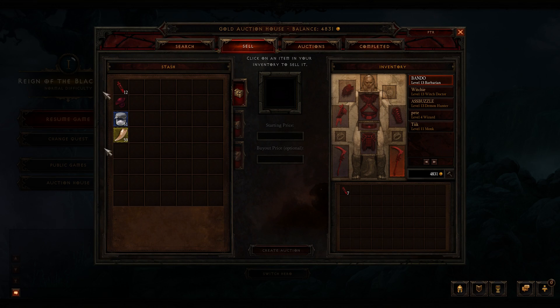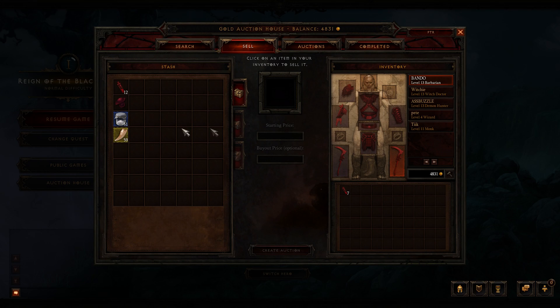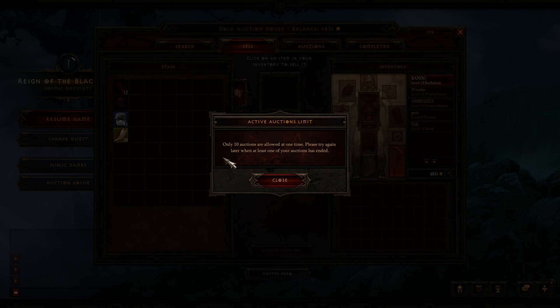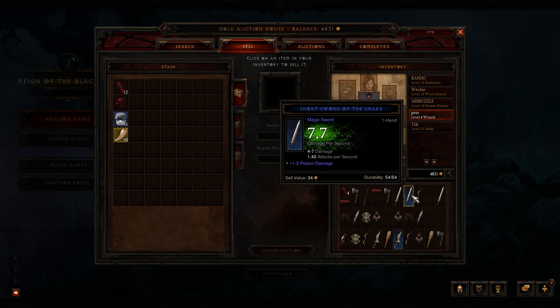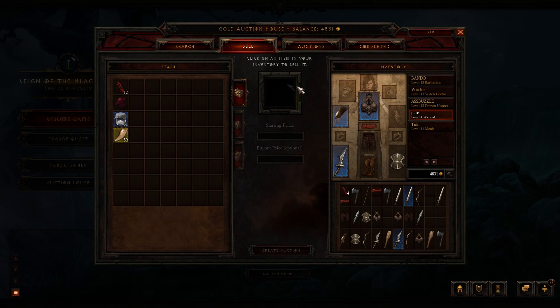In the sell view you see a stash — you have a character stash where you can store items and directly sell from there. My character already has ten auctions up so I can't create a new one right now. But you can select one of your characters, select the item you want to sell, and it appears in the interface. You can set a starting price for bidding and also specify a buyout price so someone can buy it right away.